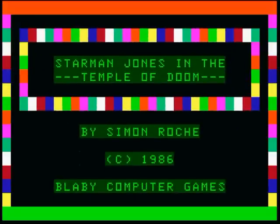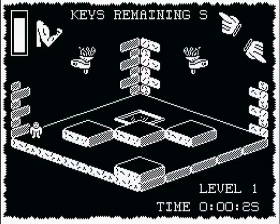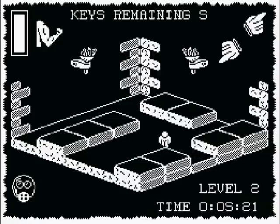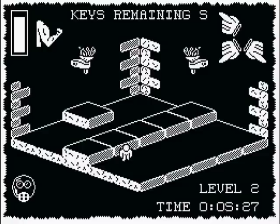Welcome to Temple of Doom, in which you play Indiana — sorry — I mean Starman Jones, and your task is to make it through five levels. You know when you've discovered the stairway to the next one when you find an open trap door to fall through. The game looks good. Your strength is shown as a meter, two gloved hands show the possible exits from each room in the temple, and there are a number of objects to pick up and use.